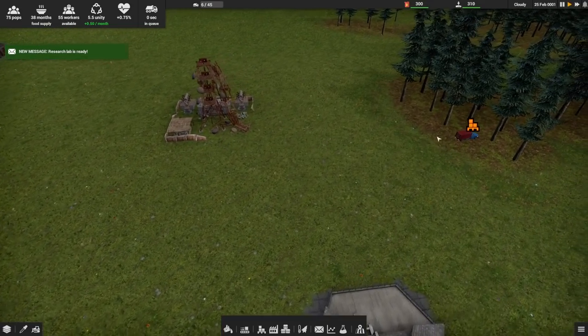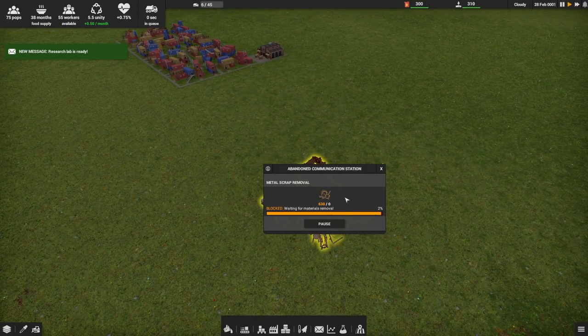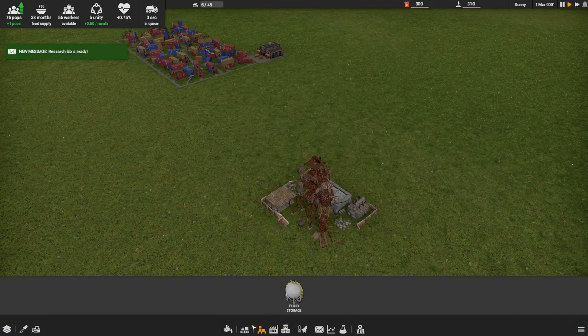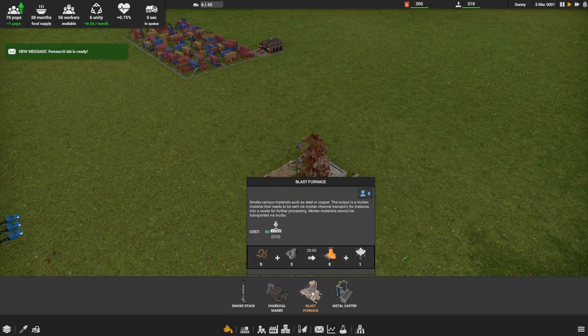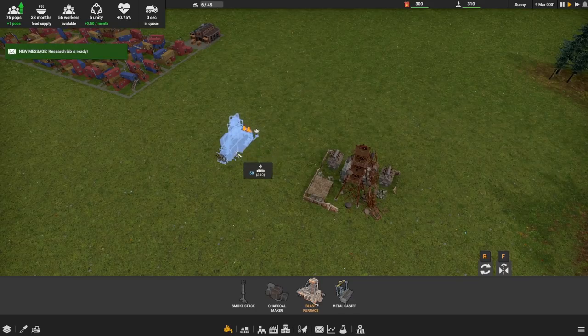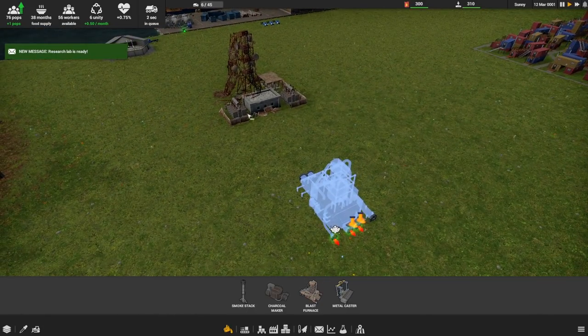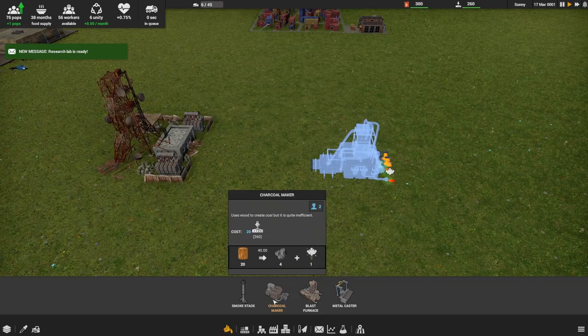They're working on that, this guy's chopping some trees down but he doesn't know what to do with them yet. First thing we've got to do is get this scrap somewhere, so let's get ourselves a factory — let's play the factory game the factory way. We have a blast furnace here that takes scrap metal and coal and makes molten material and smoke, so we have to deal with both those things. We'll pop this guy down, and then we'll need a charcoal maker — it takes some wood, makes some charcoal, and some exhaust.